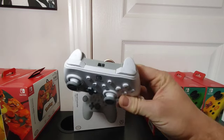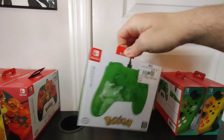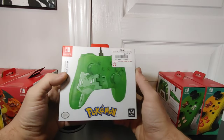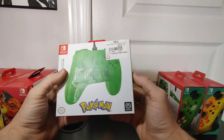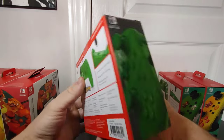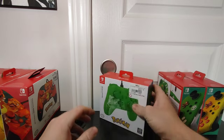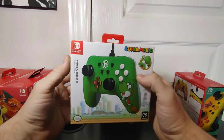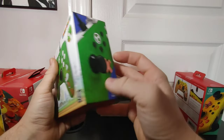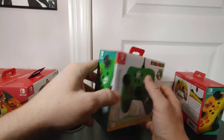All the other controllers in this collection have a very cool themed design. Bulbasaur is obviously green and has his cover art on the controller — I thought it was pretty unique and that's the reason we picked it up. And then we have Yoshi — another cool-looking controller from the Super Mario theme, which is why we added it to the collection.